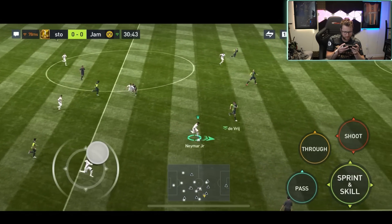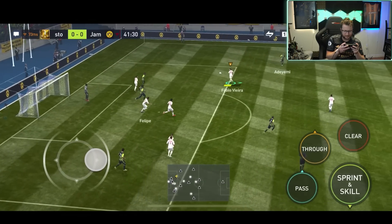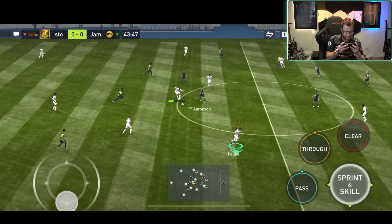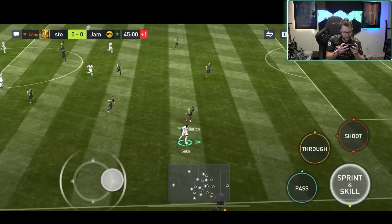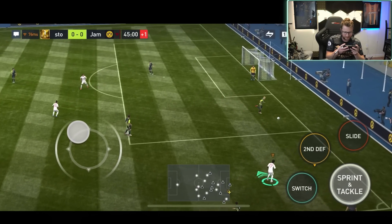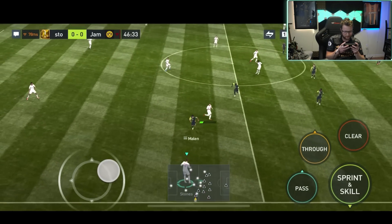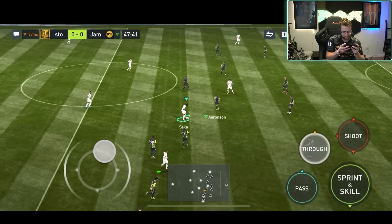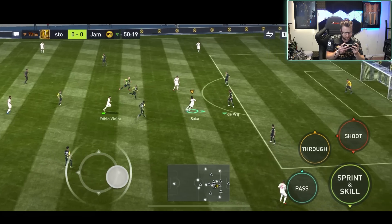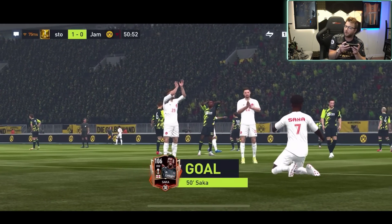Shortens it up, nice ball in the middle, Neymar coming back — I like to see that from Neymar there. A quick touch on that counter. I blew it at the end, but all of that started from Neymar actually coming back and getting involved in the play, which I really like to see, especially because he is my central attacking mid. Nice turn right there. Neymar all over the pitch. Roulette — very far back on that roulette but it works out. Out to the outside to Saka, Saka goes with this one, gets into the box, stops — beautiful strike from Saka and that is the first goal of the game! We're up by one.